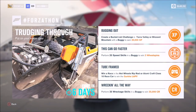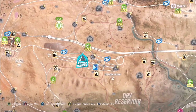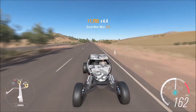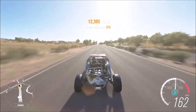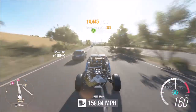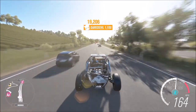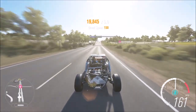The next challenge wants you to perform 20 speed skills in a buggy to win three wheel spins. For some reason this one didn't give me the achievement — it's a bit glitchy — but anyway, I stayed in the same car and went to the freeway. It takes about five minutes; I counted and got over 20 speed skills in that time. Just absolutely cane it in a straight line, try not to crash, and rack up the speed skills. Buggies aren't the fastest, so it's a bit tedious, but it can be done in about five to ten minutes.